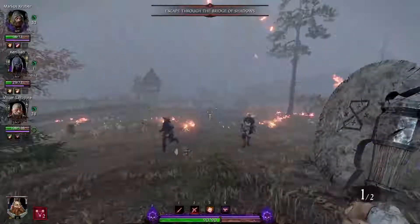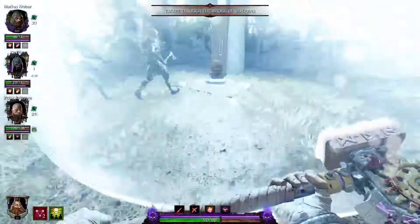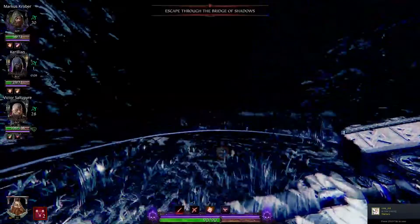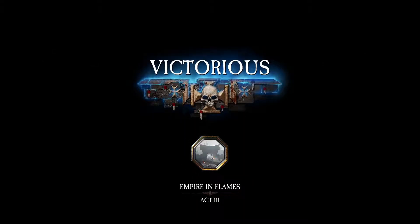It is worth noting that on higher difficulties there are sometimes many, many bad things spawning — like various rat ogres and other stuff — but today we're lucky because we're cheating and playing on Recruit. Empire in Flames — if you like what you saw, then you know what to do. I'll see you in the next video. Thanks for watching.